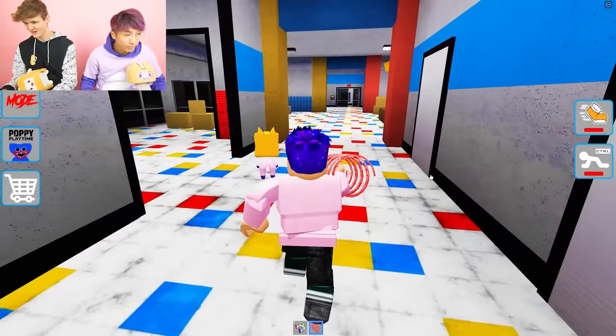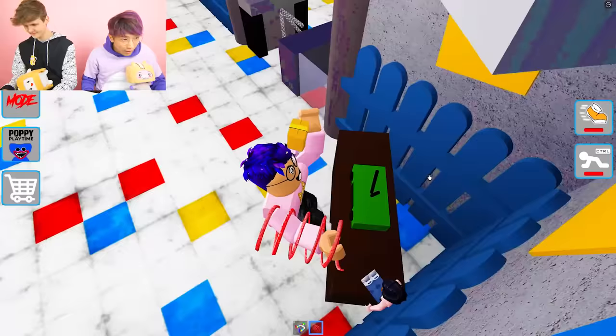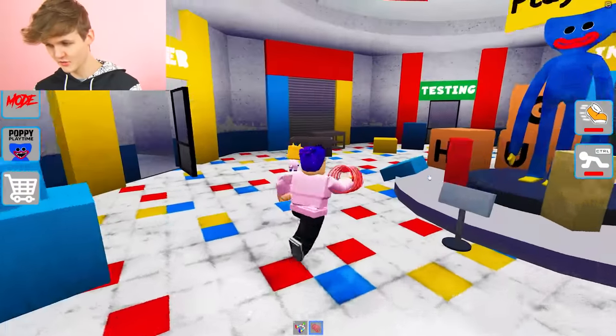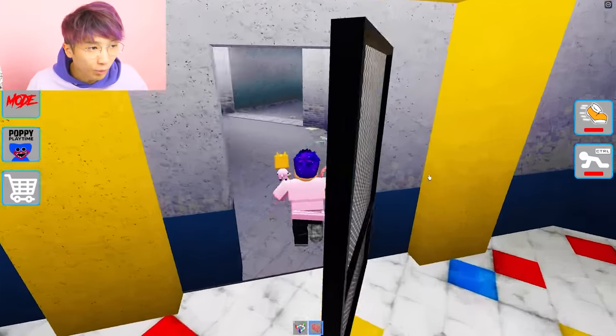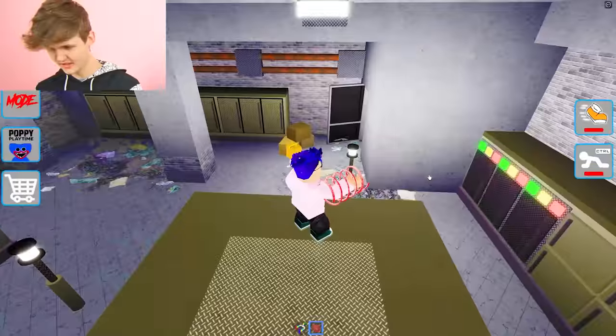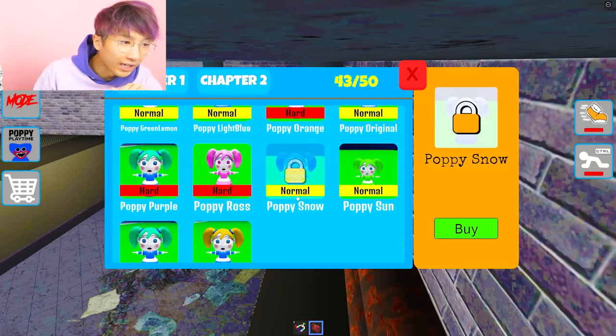Apparently chapter two is even harder. This game is max level — you probably have to be a genius, 900 IQ to beat it. Keep watching — we're going to beat chapter two as well, but focus on chapter one first. I still need the snow one. Green Huggy? Pink Huggy? Are you serious? These are all easy — we're just such noobs.